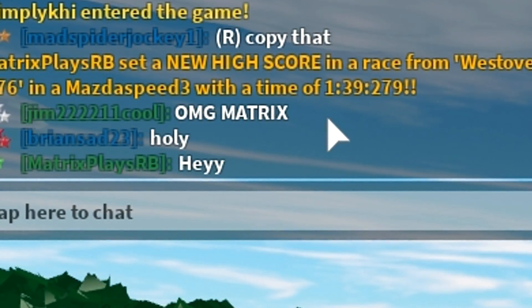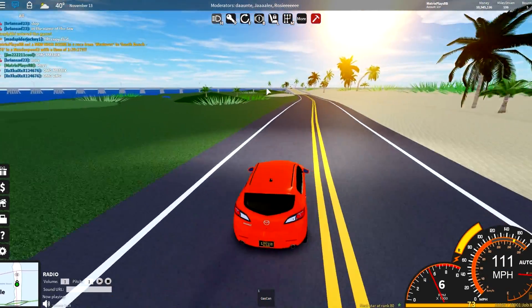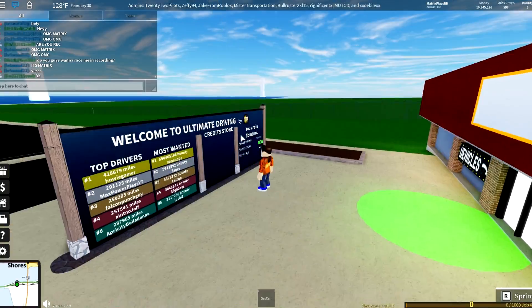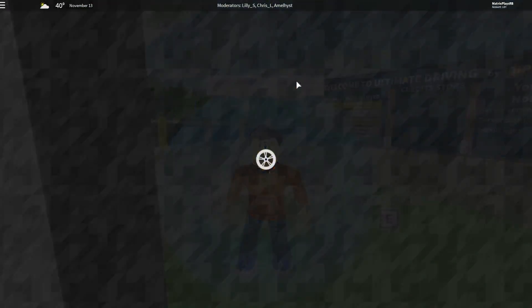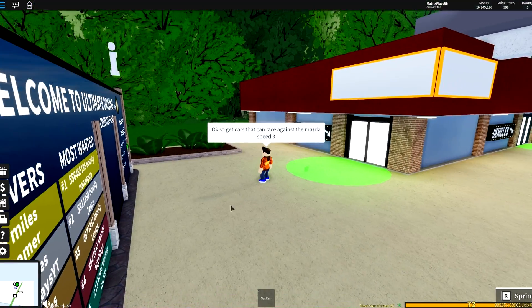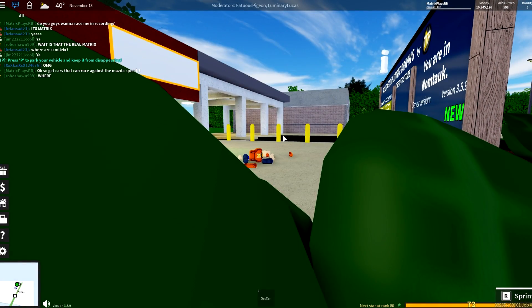Let's go find another competitor. Take a look at this — Matrix placed a new high score in a race from Westover in a Mazda Speed 3 with a time of 139! People are reacting like this is a big deal. All I did was win a casual race. These guys want to race me now, so we're gonna get people to grab similar cars. I'm gonna organize this off camera and meet you when the race is ready.